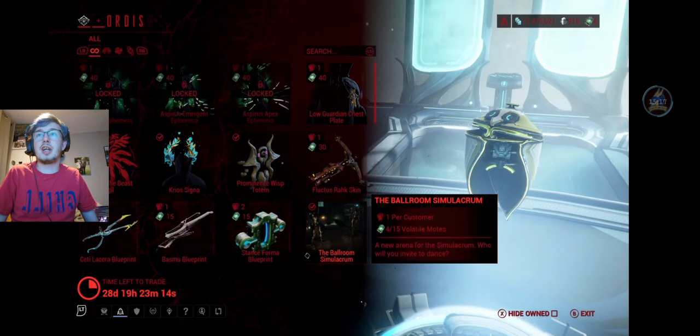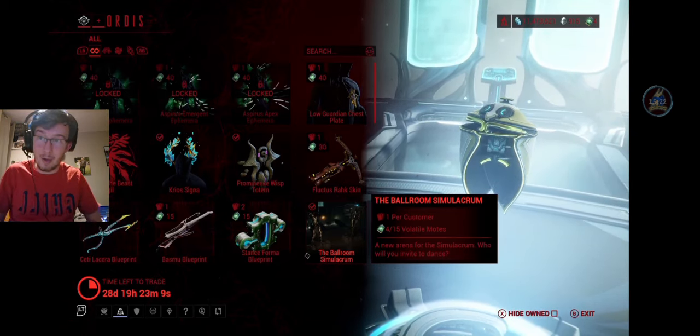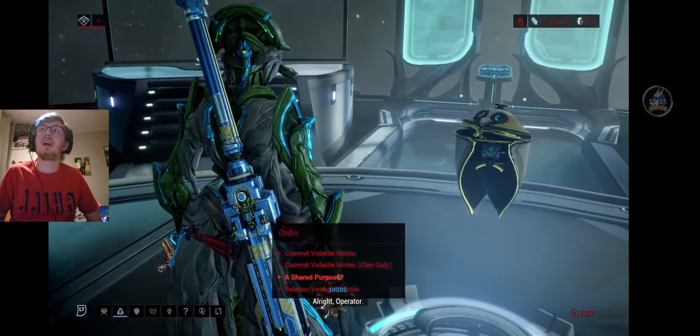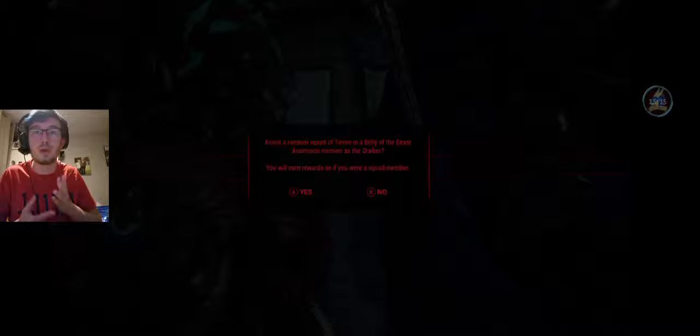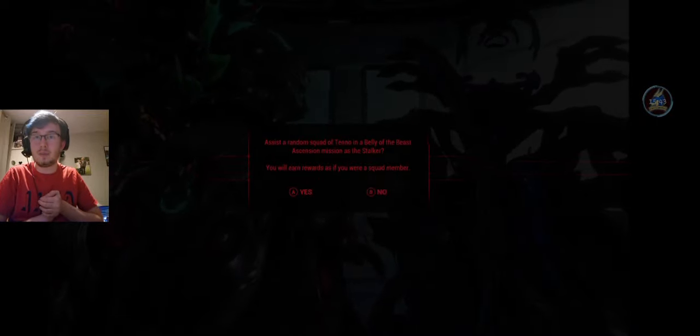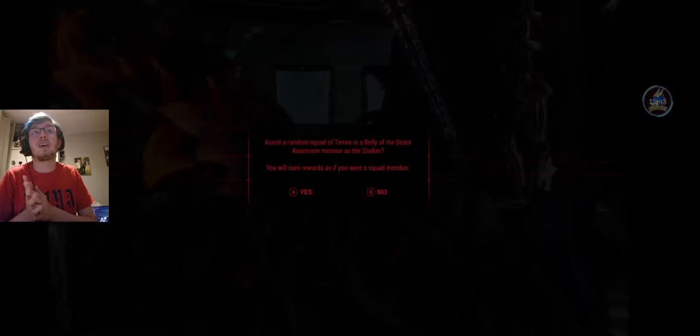The final tab is Shared Purpose. When you click on it, it'll come up with a little note - and this is how you play as the Stalker in those Ascension missions. Assist a random squad of Tenno in a Belly of the Beast Ascension mission as the Stalker, and you all earn rewards as if you were a squad member. You can literally become the Stalker and no one will know it's you, but you get the rewards anyway. Stalker mode is finally here in Warframe! But with all that in mind, I hope you enjoyed the event - I know I already am. I hope you found this video informative, enjoyable, and fun to watch as always. I'll see you all in the next one.